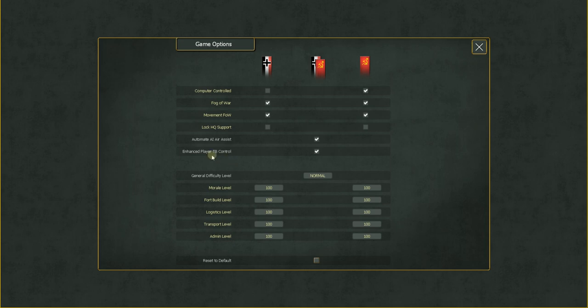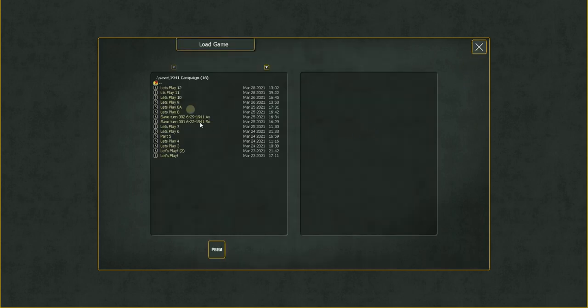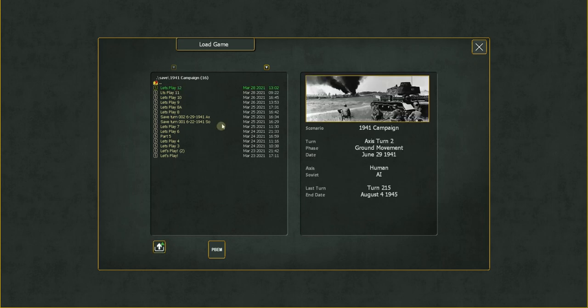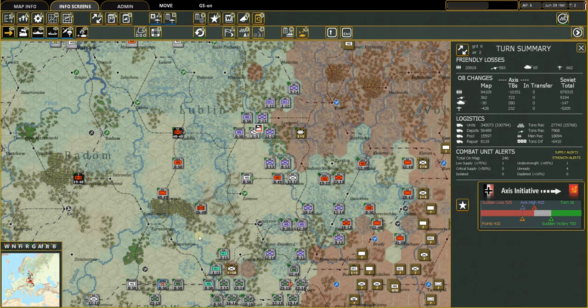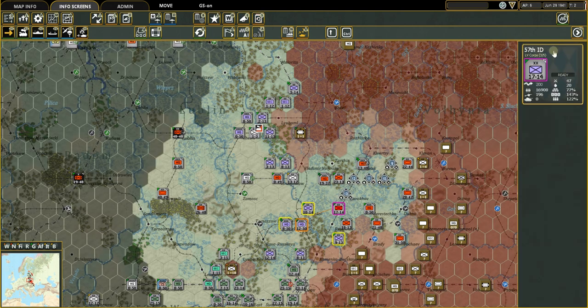You do need to click on that if you're going to get the theater box control enhanced. I'll keep it off here for now because we're going to jump back into the game I'm playing on the channel, which is Let's Play 12. Last time we were talking about counters and hexes.